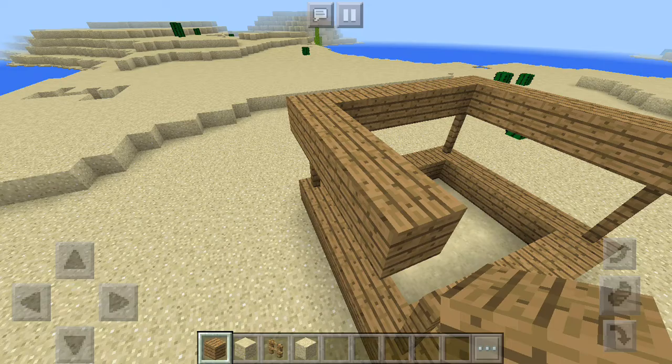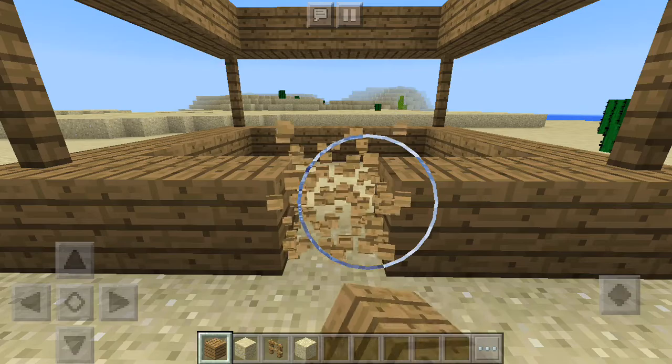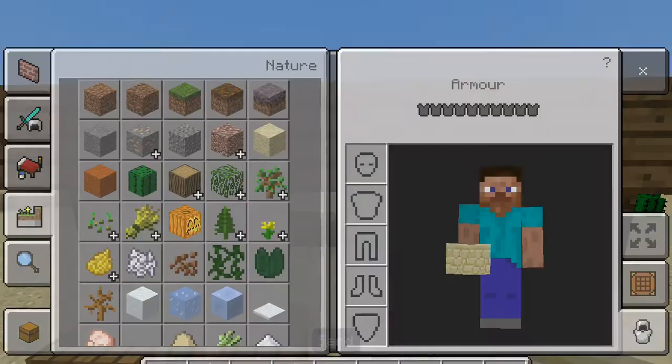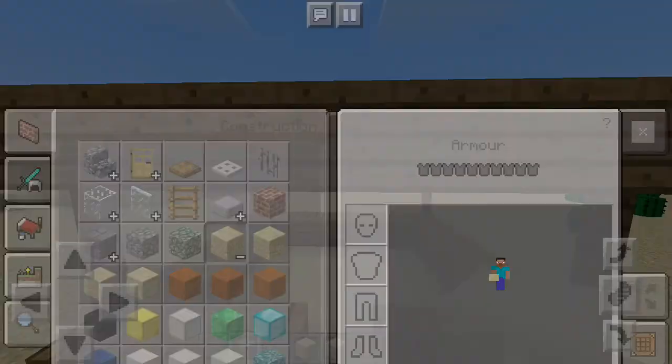This is going to be kind of a desert-y thing, so lots of sandstone. That's why I was looking for a sandstone theme. I think smooth sandstone might be a bit better — yeah, I'm going to go through smooth sandstone. I don't know where you get sandstone, actually. Yeah, smooth. That's better.